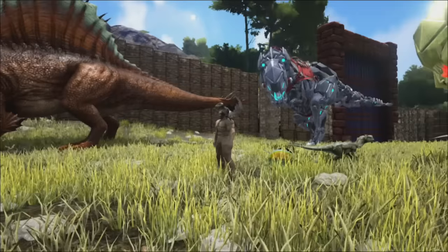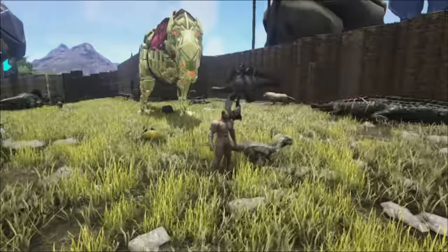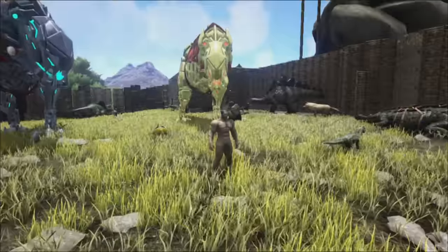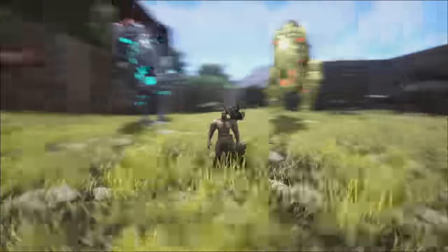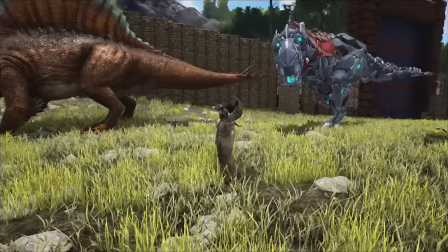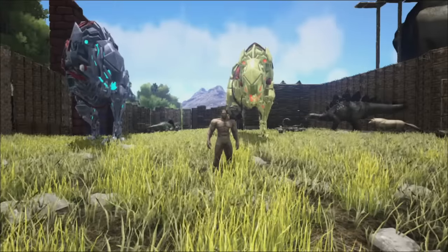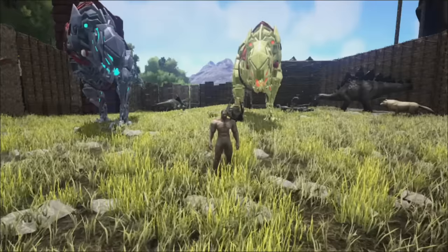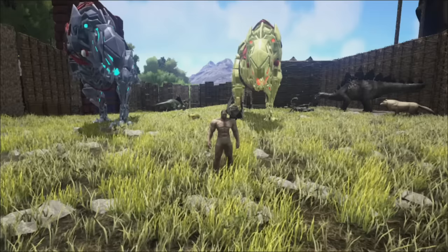So I was just over the hill gathering some meat, killing stuff like I usually do. Some guy types in the chat: 'Hey, you on the rex, come to the guy on the trike.' So I was like okay, maybe he needs me to kill something. I went over there and he just dropped the bionic T-rex skin. I was like, thanks — super excited about that.